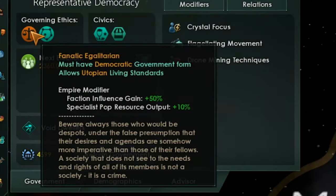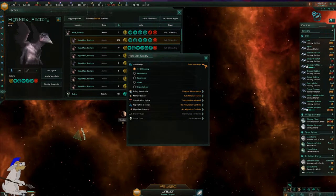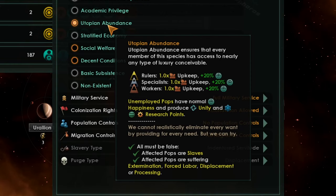I've also gone with fanatic egalitarian, which gives another 10% specialist pop research output. I also went for meritocracy, which gives an increased resource output of 10% for specialist pops, so now we're up to 35% total. My whole species has utopian abundance, which increases the happiness of the species and also allows unemployed pops to produce unity and research points.